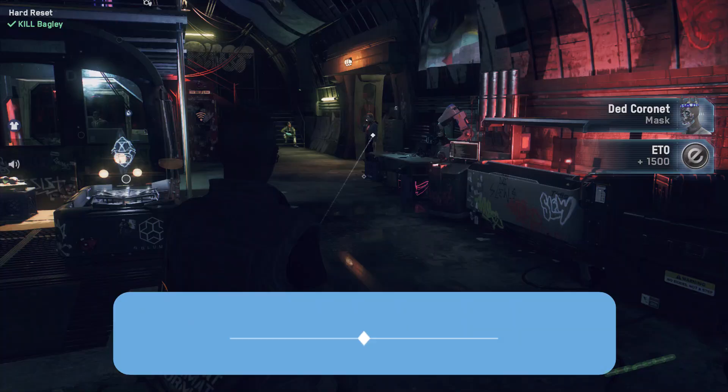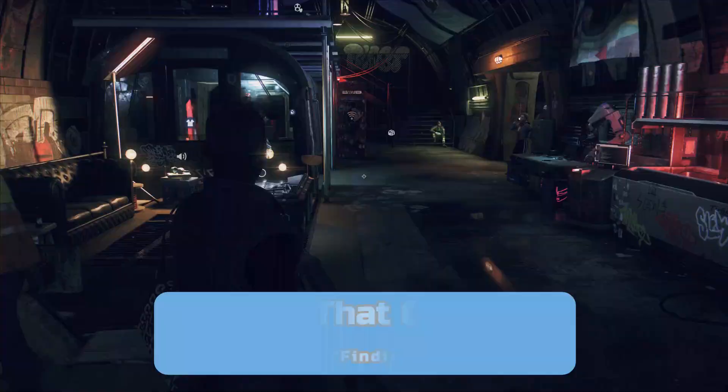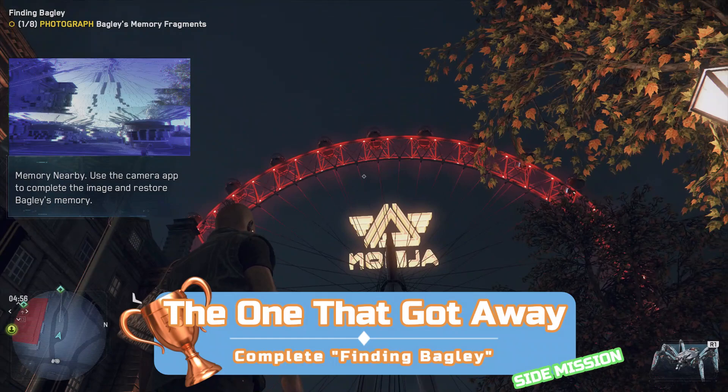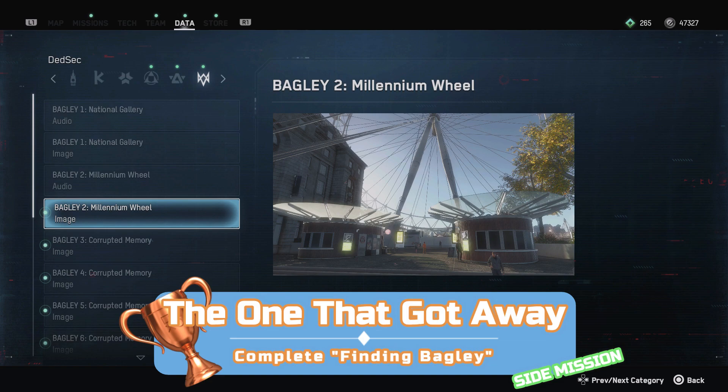The final story-related trophy is one you'll get right at the end of the game. Once the credits roll after the mission Hard Reset, you'll be back in action and ready to carry on with the side missions. The Finding Bagley side mission gets added to your mission log straight after the credits — it involves going around London photographing certain monuments and locations. I have a separate video detailing how to complete this mission; you can find the link in the description.